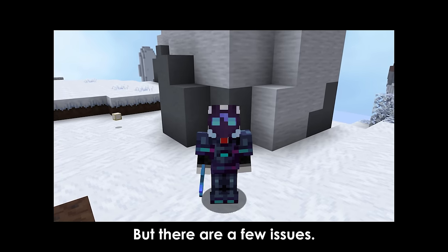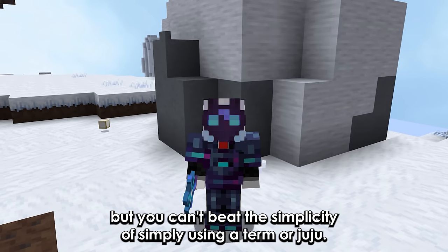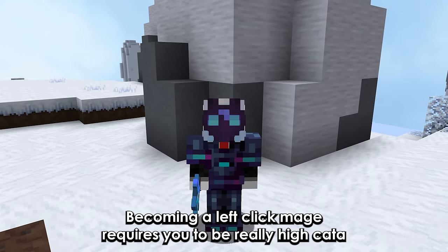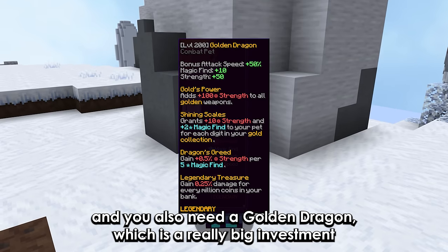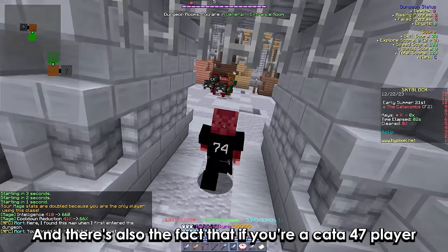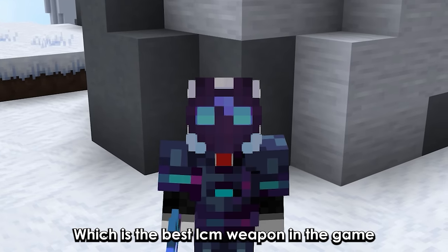But there are a few issues. First, it's the niche it belongs to. Left click mage may be popular among really high-level players, but you can't beat the simplicity of using a term or juju. There's also the fact that becoming a left click mage requires you to be really high kata — like at least 47 to 48. And you also need a Golden Dragon, which is a really big investment, to make it significantly better than the giant sword. And if you're a kata 47 player with a G-drag, you can probably afford a Dart Claymore, which is the best LCM weapon in the game.